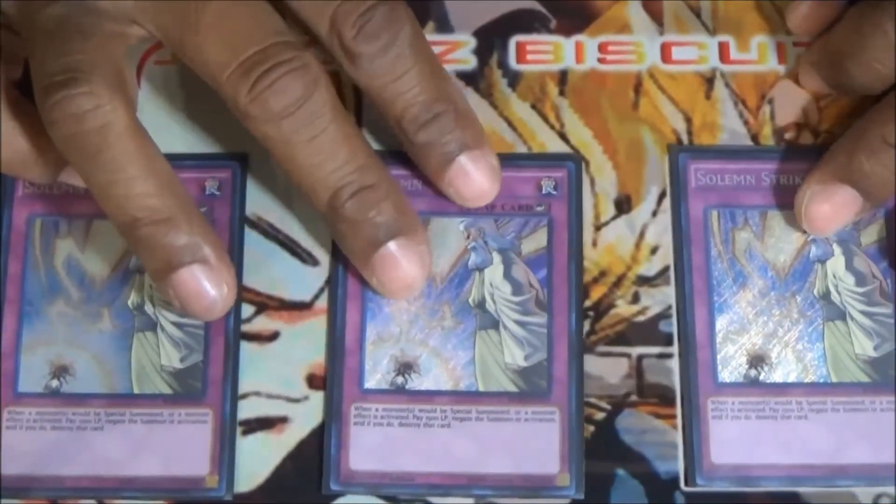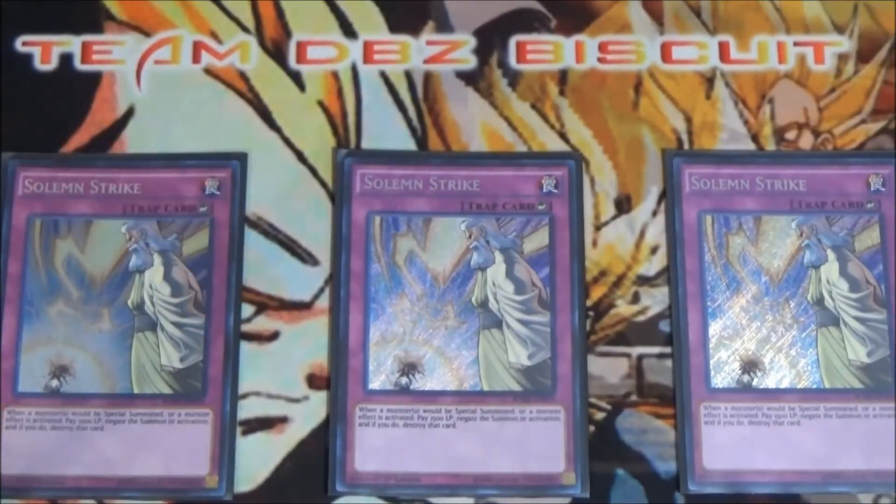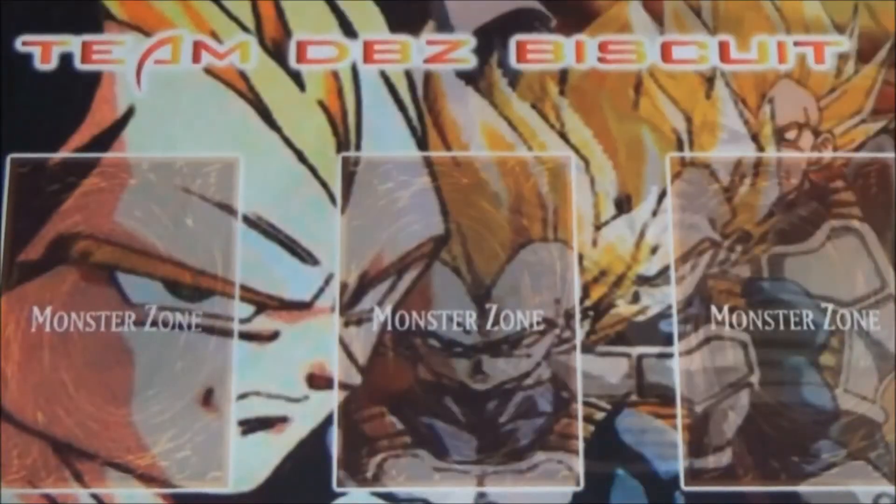Also running three Solemn Strike. A lot of monster effects and special summons are popping off right now. If your opponent tries to link summon something, you want to be able to stop that as fast as possible — stopping that link summon is very, very good.